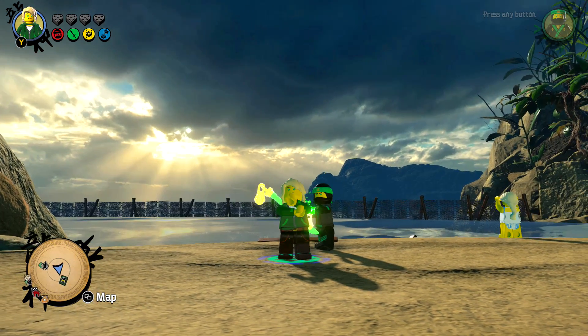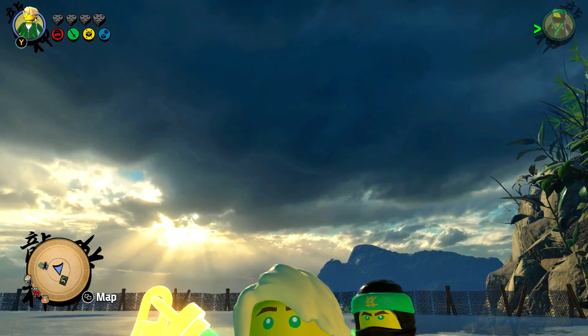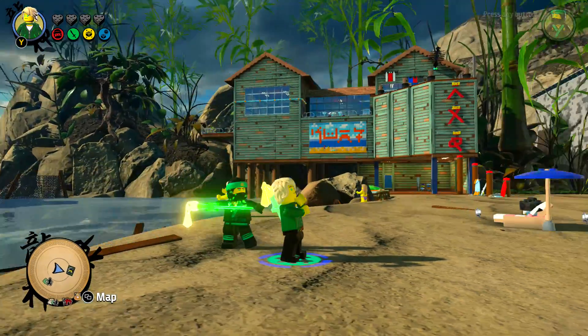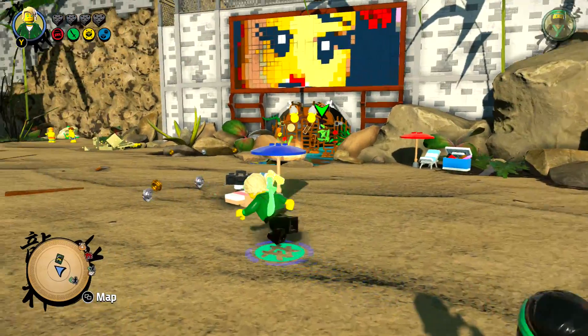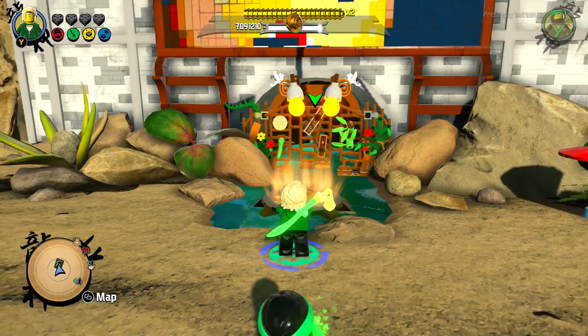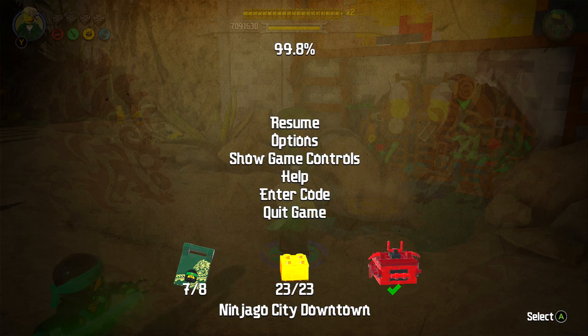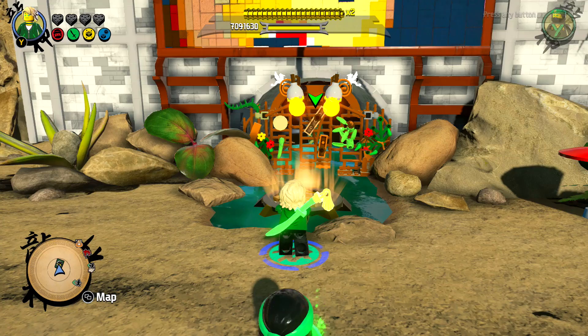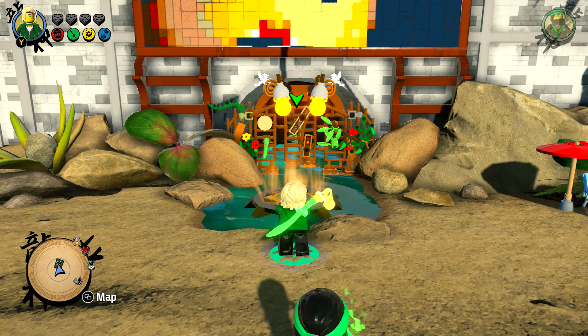What's happening everybody? JShockBlast here and we are in for a little Lloyd-ception — that's right, got double Lloyd going on right here and over here. This spot on the Ninjago City downtown area is the absolute last character token that you are going to acquire in the game.